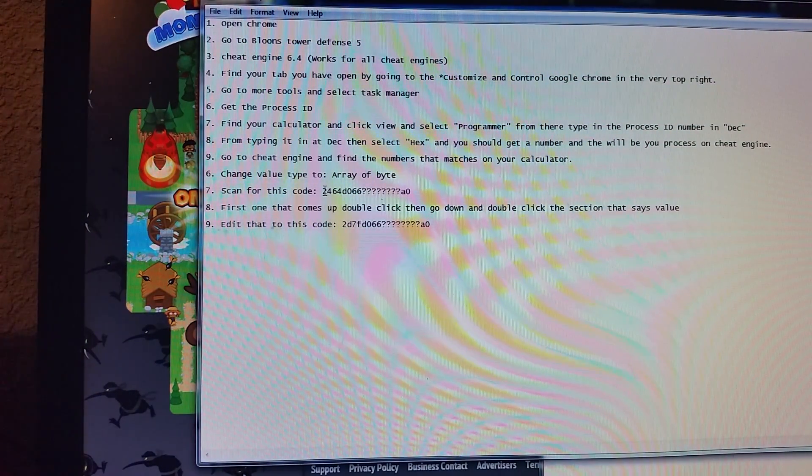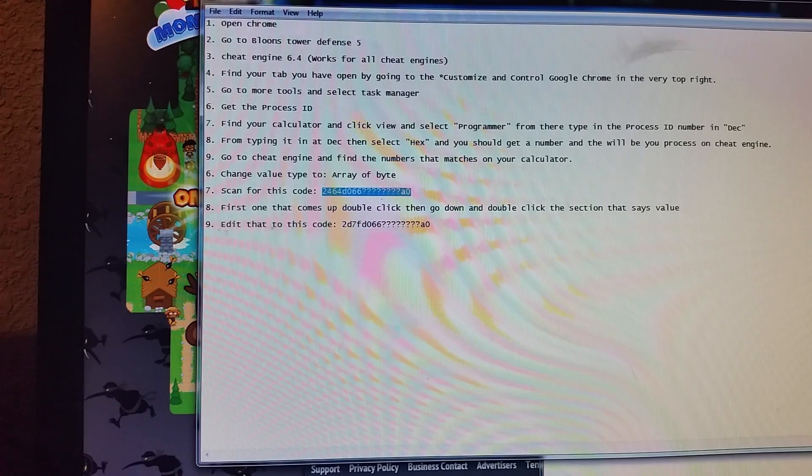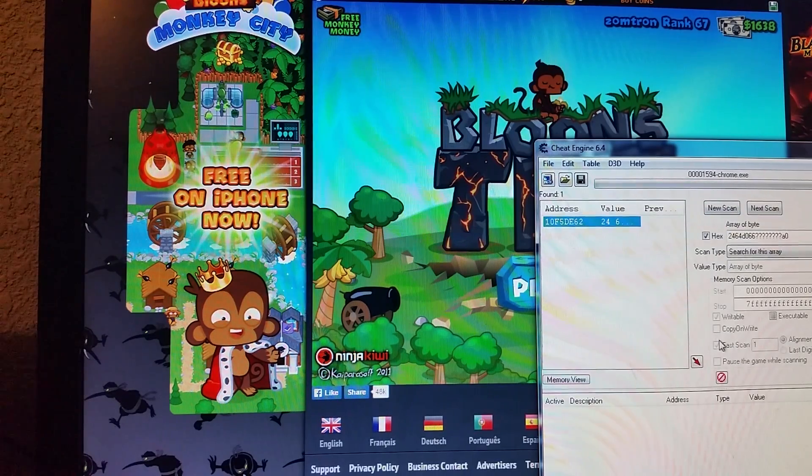I'll put this in the link or description — you want this number. You want to copy it, you want to paste or scan. Once you find this, open this.